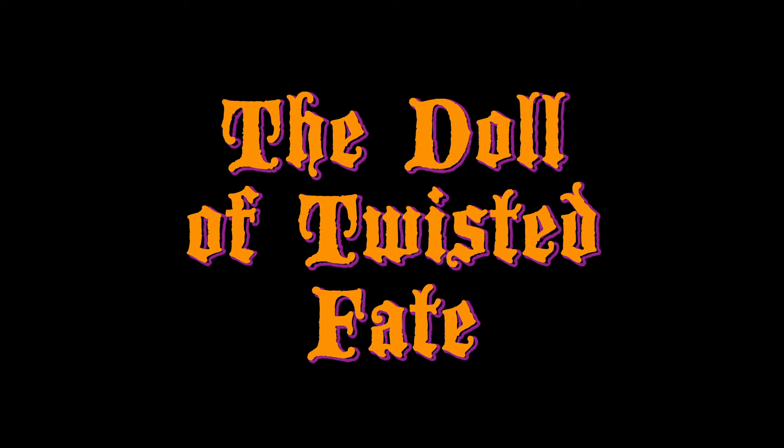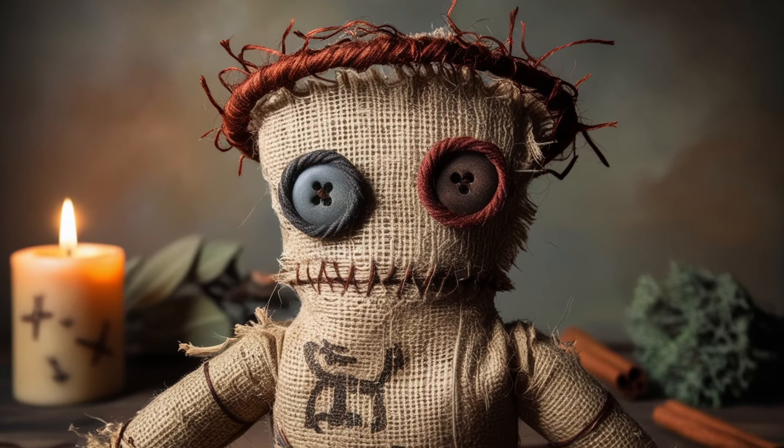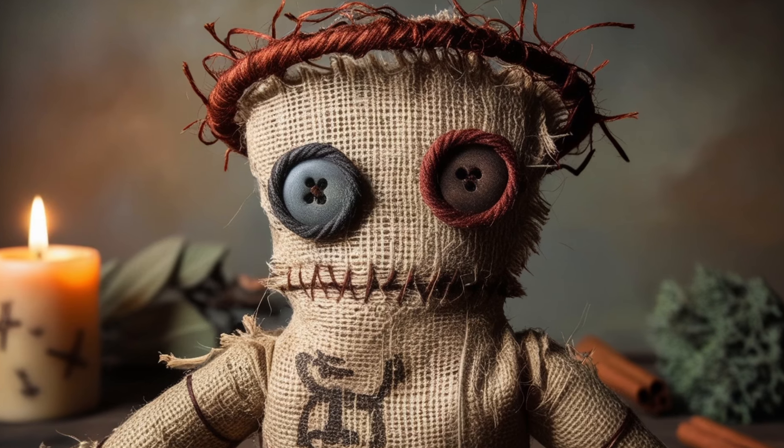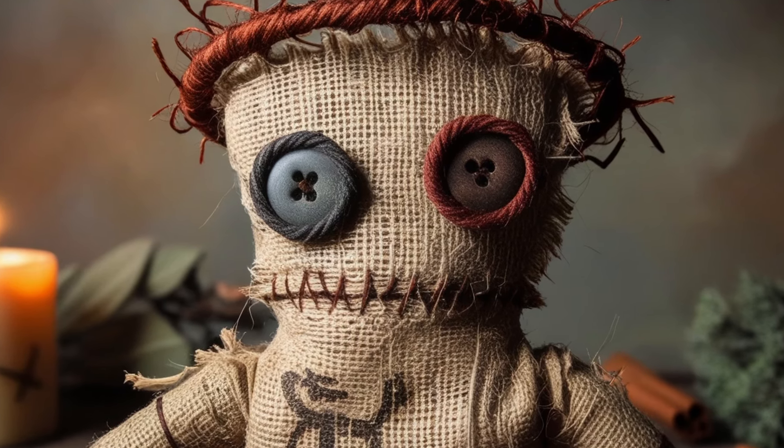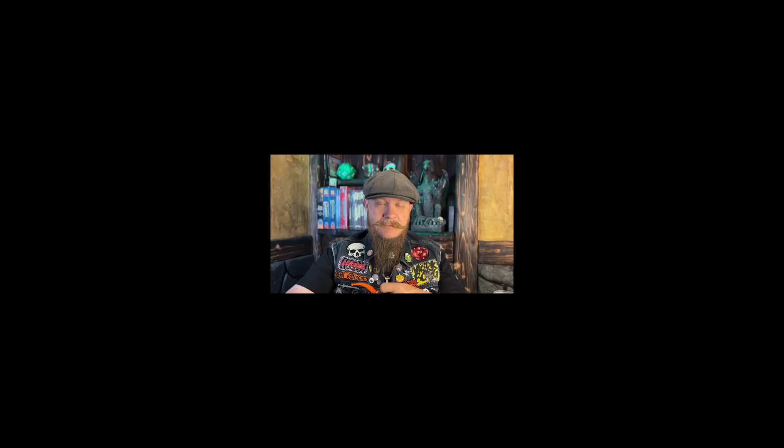The Doll of Twisted Fate. A small humanoid doll made of straw and rough cloth, with crude stitching and mismatched button eyes. The user can link it to another creature by taking some of that creature's blood and smearing it on the feet of the doll, allowing them to cast Hex or Bestow Curse on that target. The doll forms a two-way connection between the target and the user. For each curse the user inflicts on the target, the user takes that curse as well, experiencing the same pain and suffering. If the target dies from the curse, the user must succeed on a DC 17 Constitution save or die themselves.